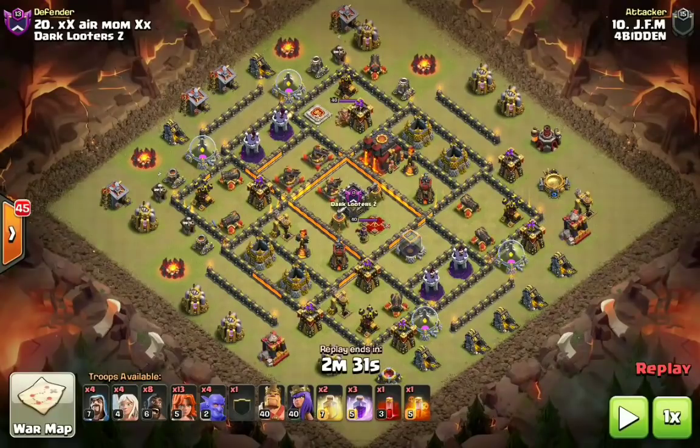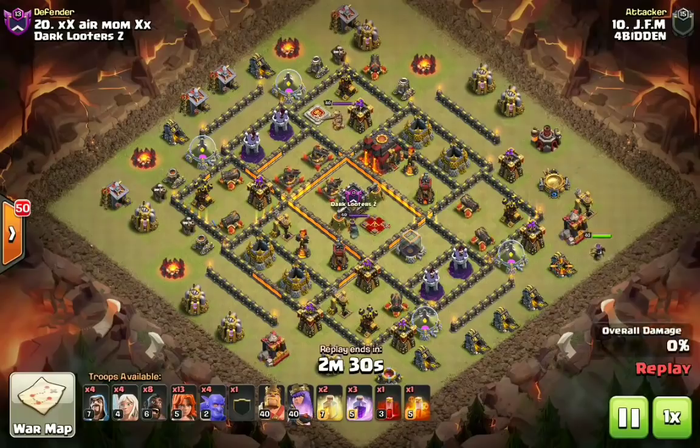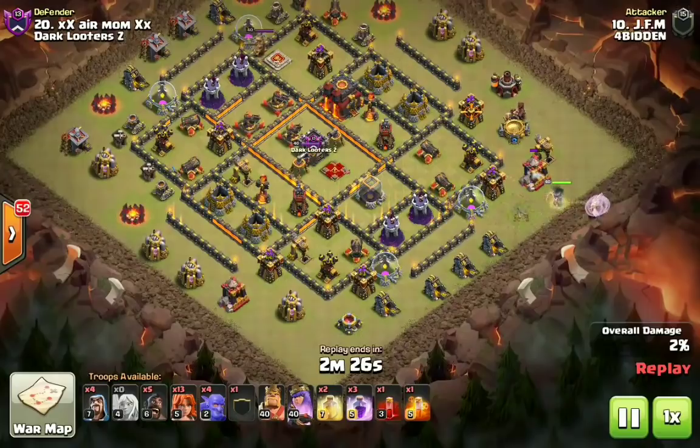I'll go ahead and pause it one more time. A lot of people ask what kind of bases does it work on — it's a very good question. It's not going to work on every single base, although some are saying it can work on every single base. When I was practicing in a friendly challenge, open-style layouts don't work very well because the Valkyries split up too much, the bowlers split up too much, and there are too many possibilities for giant bombs splitting your troops. When these bases are very tightly compact, that's when it works the best — you get more value from the bowler skips, and your Valkyries cut a clean path for all your troops to follow right behind them.